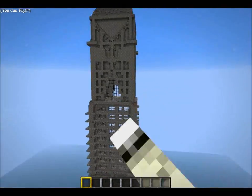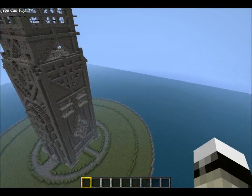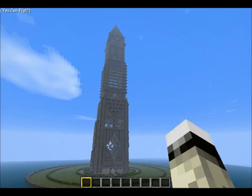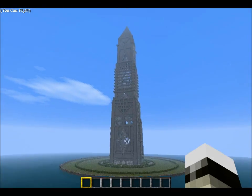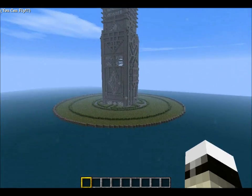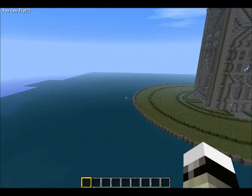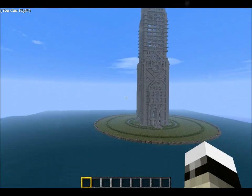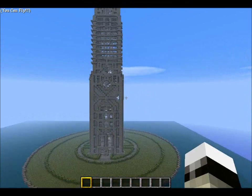I might make a download for this, depends if I could be bothered or not. I'm probably making more land around it. I might make a modern city — tons of big skyscrapers, and that could maybe be like a main one. I was thinking I'd maybe make another one of that and then putting one there, one there, and putting like a big sort of building in the middle. Maybe like some sort of cathedral. Yeah, that'd look quite nice.